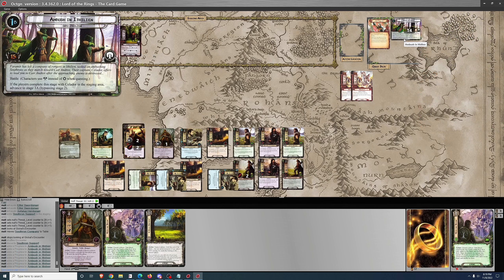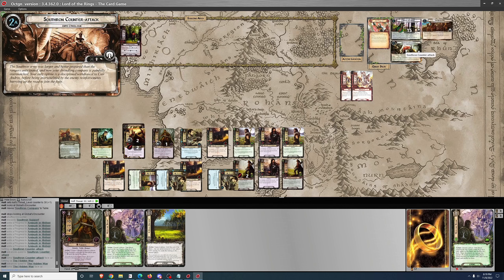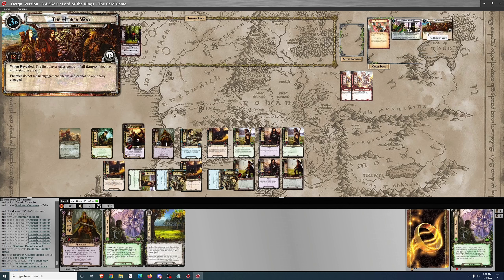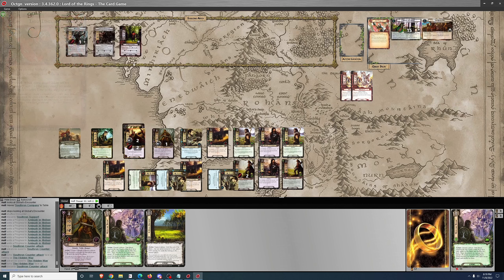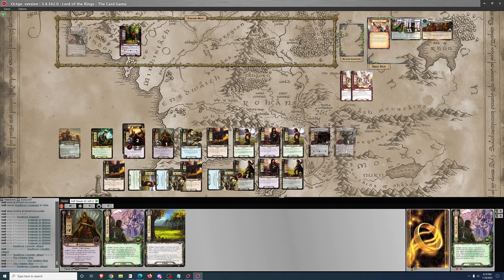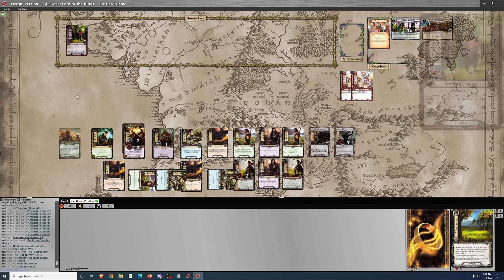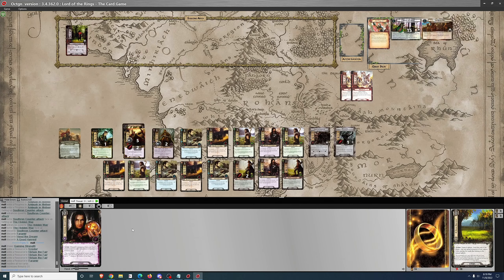15 to 3 is 12 progress — that's going to be enough to move us into phase 3, bypassing phase 2 since Kelador is still alive. Take control of all Ranger objectives. I'm not going to be making engagement checks or optionally engaging enemies during this phase — it's going to be normal questing, which is no problem.